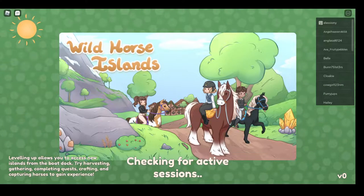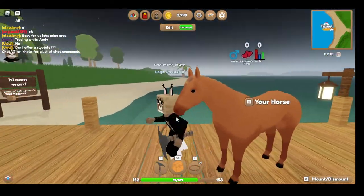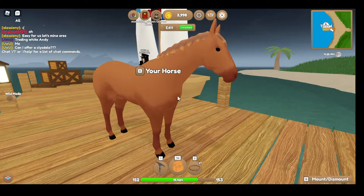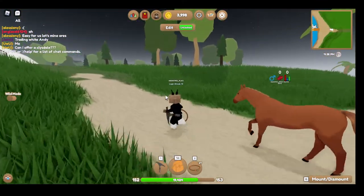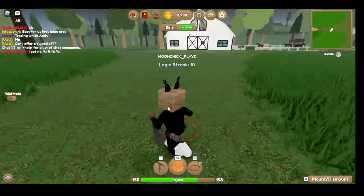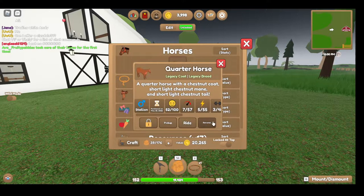I traded almost all my oasis for Wild Horse Island, and I'm going to join in and show you what I traded my whole inventory for. It's a version one quarter horse extra — I really like the version one quarter horse. The version one appaloosa I hated, they needed to fix it, but when I got this one I was almost screaming.